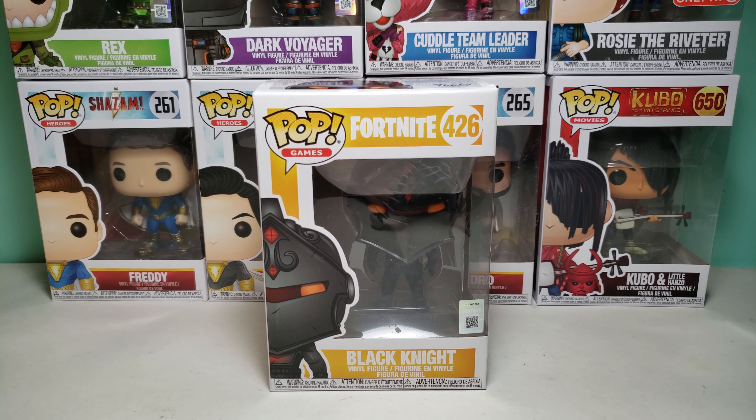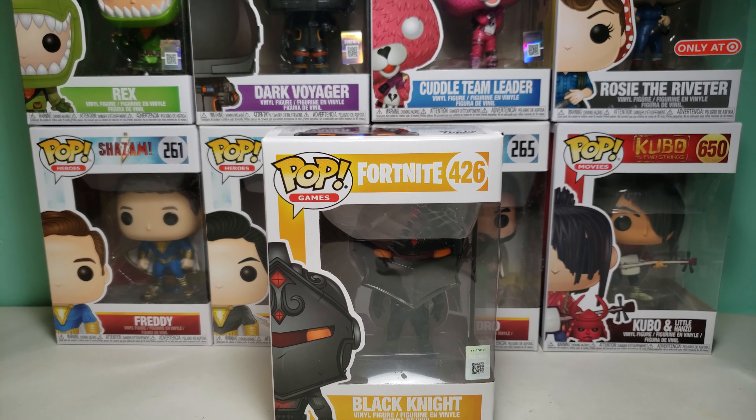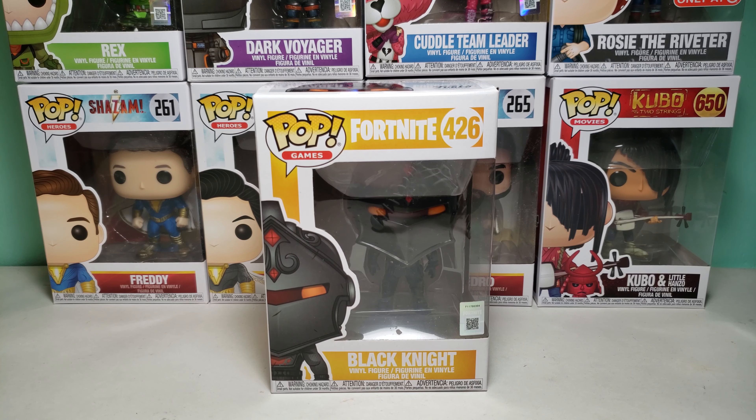As you can see over here, I also have Rex, Dark Voyager, and Cuddle Team Leader from Fortnite, and some Shazam Pops, and Kubo and the Two Strings, and Rosie the Riveter from American History.